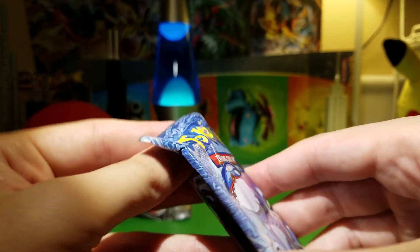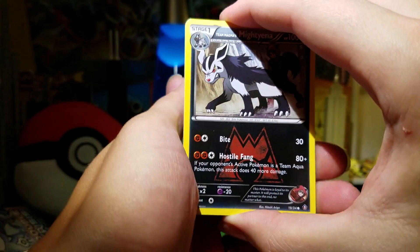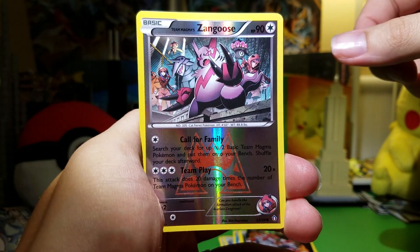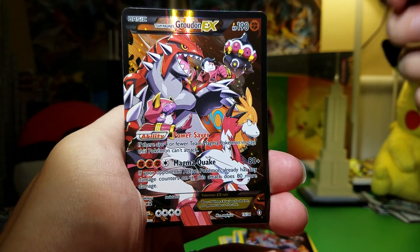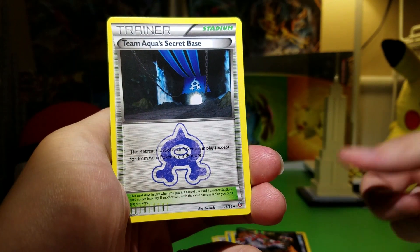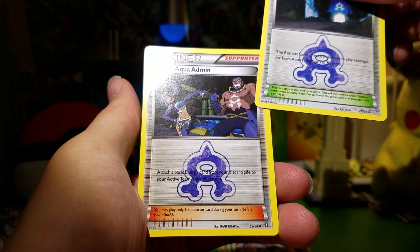Last pack here. If I could, I'd want the Numel and the Camerupt and then the Magma Stadium. That'd be nice. Or the Kyogre — but that'd be kind of crazy to get two EXs in this thing. Mightyena, Sealeo, Carvanha. Oh — Zangoose is the Reverse. Oh my gosh! Are these supposed to be really rare? I thought they were kind of hard to pull — maybe not, because it's a small set. So I got two Groudons! And another Aqua's Secret Base, and Team Aqua Admin.